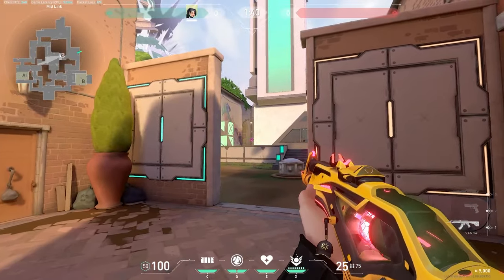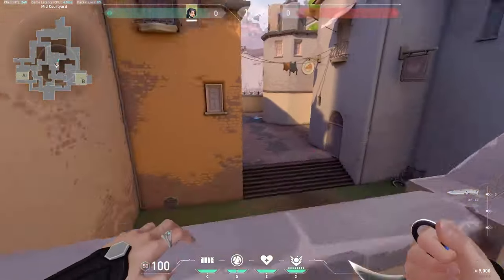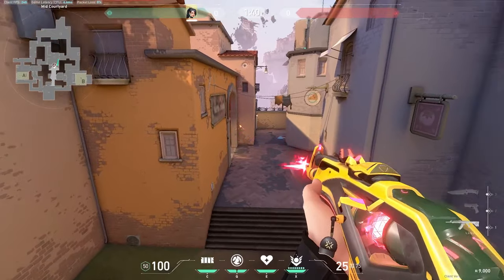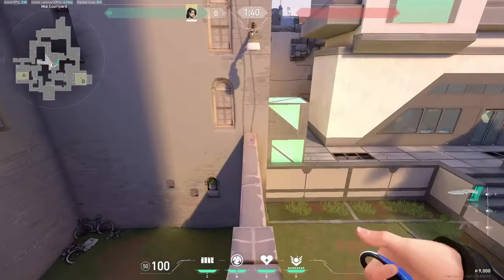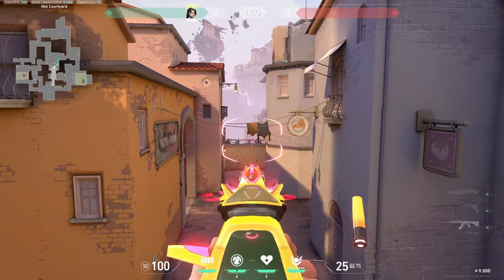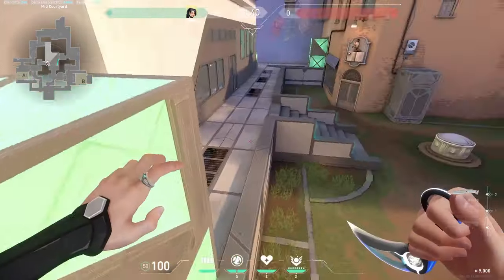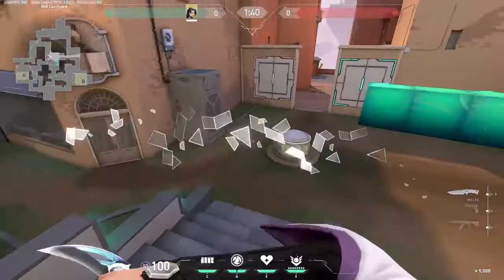For these mid walls, there's not too many I would use consistently. But for this one, you can just wall yourself up onto this little arch and catch anyone who's looking mid. And if you stand on that top arch, you might actually be able to see anybody who's rotating from spawn — so that's a really cool and useful wall.